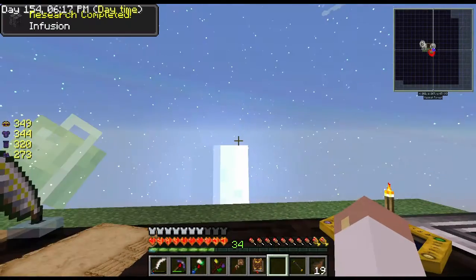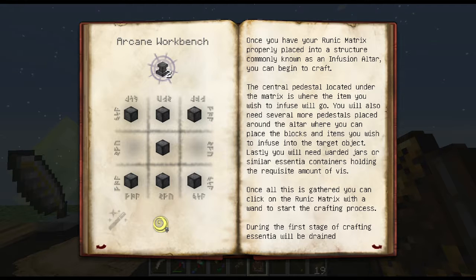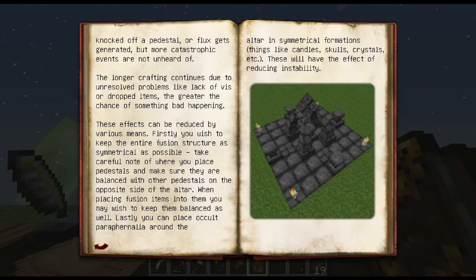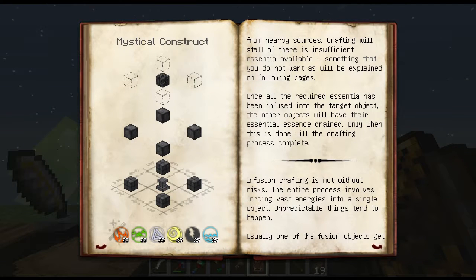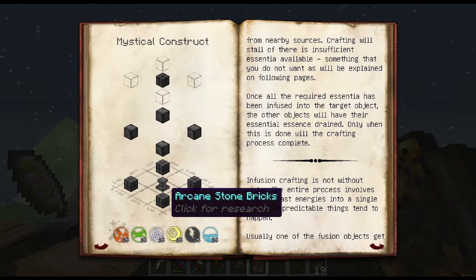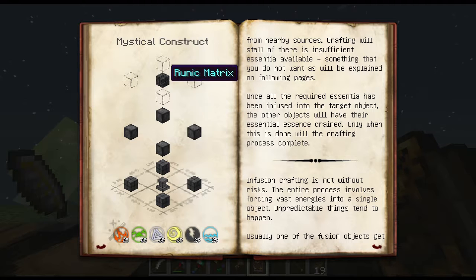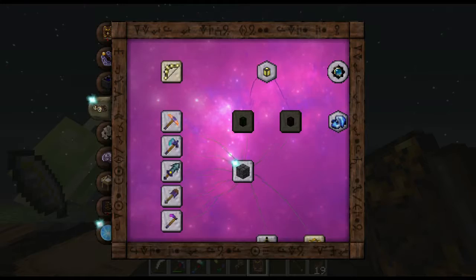Now we should be able to do the infusion altar. I've kind of waited to do this fun stuff. I should be able to make the infusion altar and the little pedestals. I've got some arcane stone already. We're going to set this guy up, make it look really cool. I don't think the extra blocks are necessary - just decorative. I'm going to need to figure out how many - there's arcane stone bricks, arcane stone block. I can go make some of these, it's just regular stone with a shard.